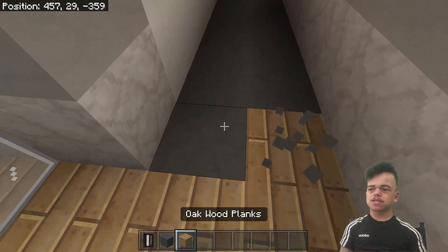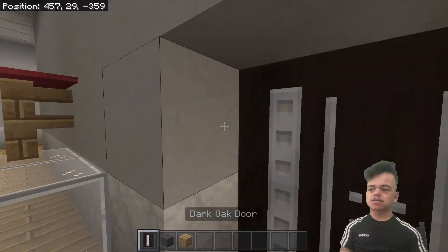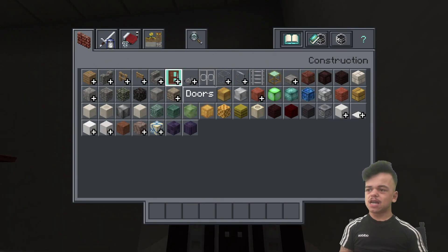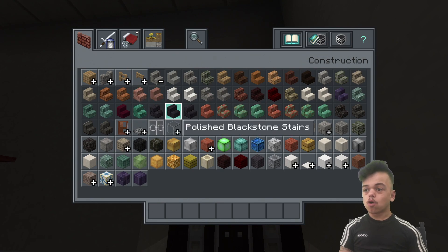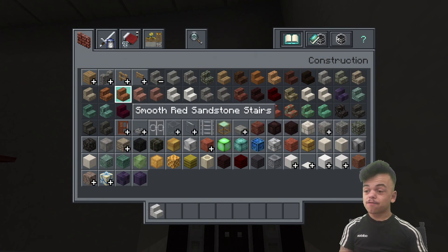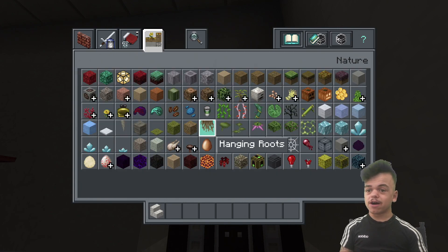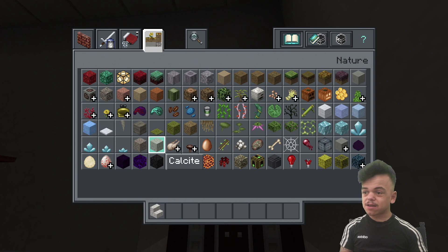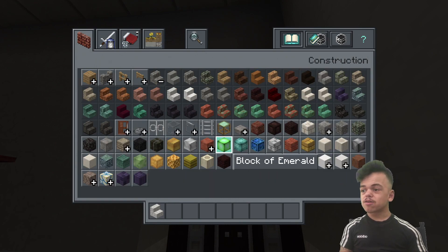Let's get some doors — extend this out to here and then put the doors like this, because I love doing stuff like this. Then let's get some stairs, and for the doorway, what we could do is get some diorite.